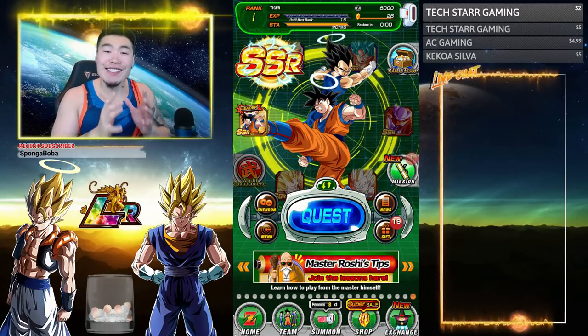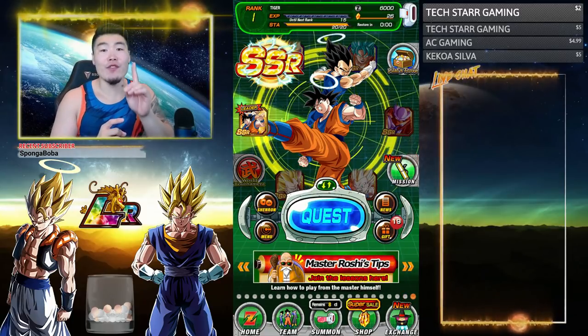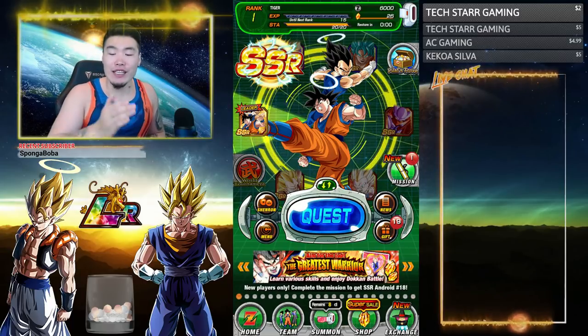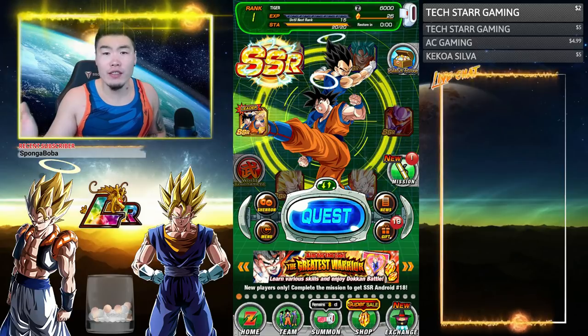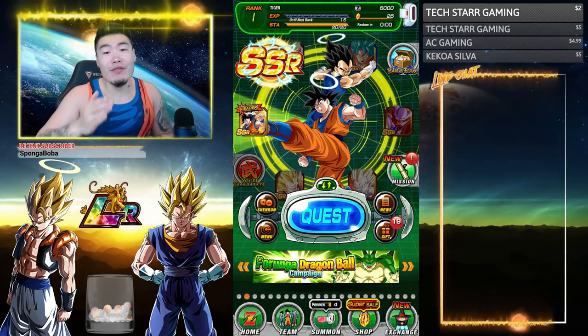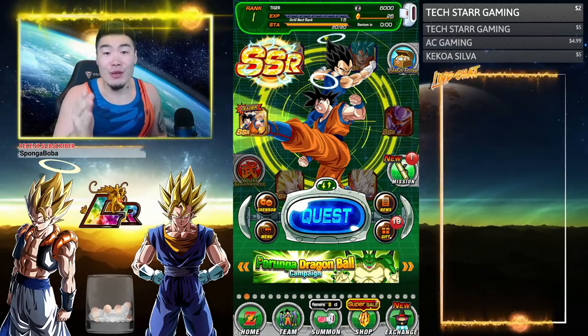I said in the video that July 7th was the first day you could collect the first Namekian Dragon Ball — which is Set 1, Ball 1 — and then from that day on you can collect one additional new ball every single day. If you miss balls in between you can collect them retroactively, but if they hadn't been released yet then you can't collect them.